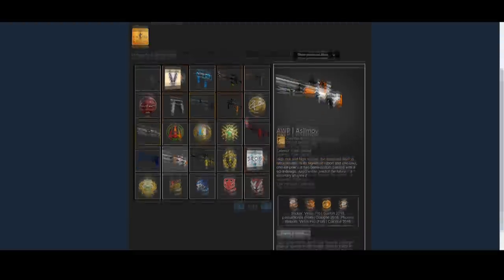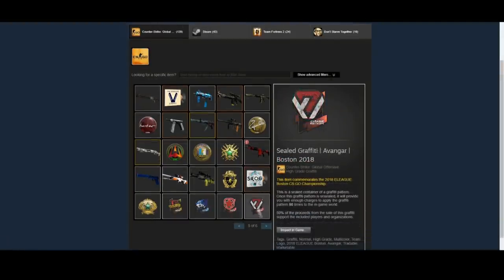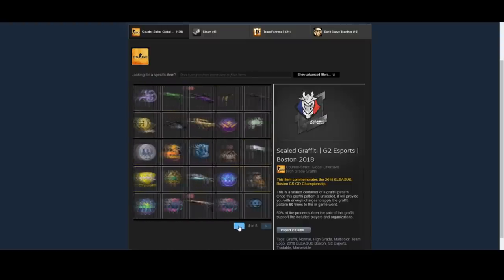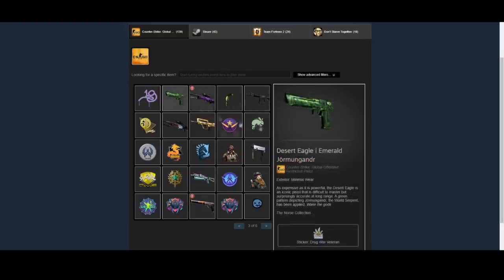He also has the AWP Asimov to complete the Asimov Collection and the M4A4 Evil Daimyo, which is a pretty decent play skin. He also has a bunch of Graffitis from pretty much every team from Boston 2018, but doesn't actually have any stickers from them. Moving back through his inventory, he has the AWP Lightning Strike and the USP Orion, which have both been doing pretty good over the past couple of months and were recommended by me.